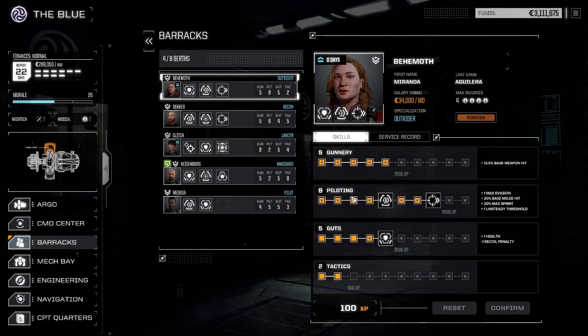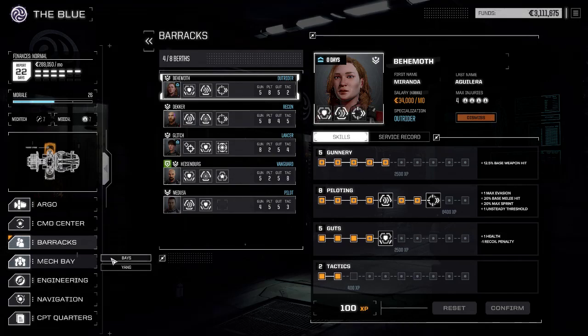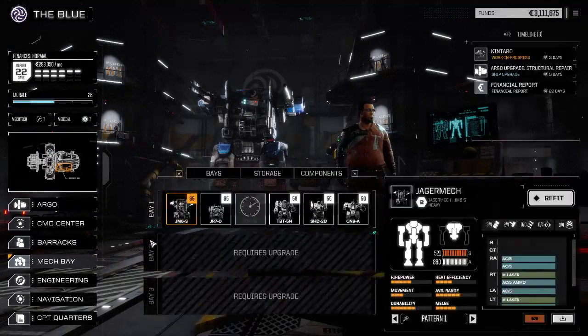Very nice. So we now have tier two skills. What's still being worked on? Kentaro — another three days. Cool, so we got six mechs.